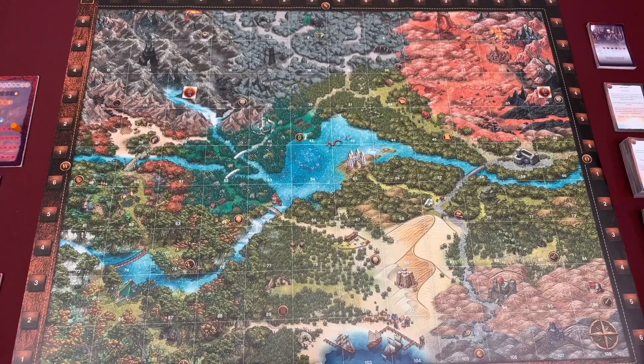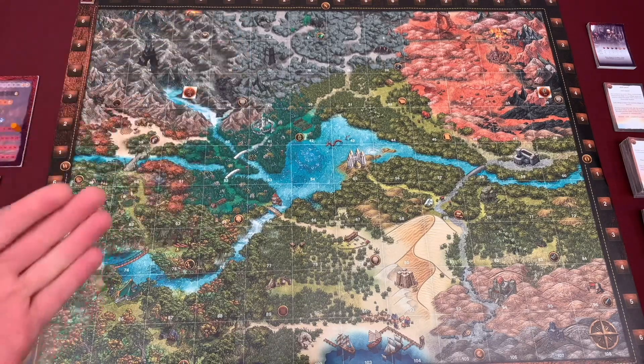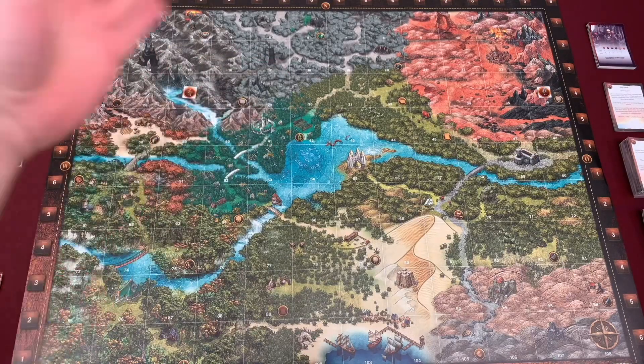I want to talk about how we get the game ready to go. The first thing we're going to do is take our time tracker and place it on number one. Along the side you'll see numbers 1 through 6, repeating twice. The reason they're in groups of six is that usually every six turns something happens, and you're going to have various things occur inside those six turns.